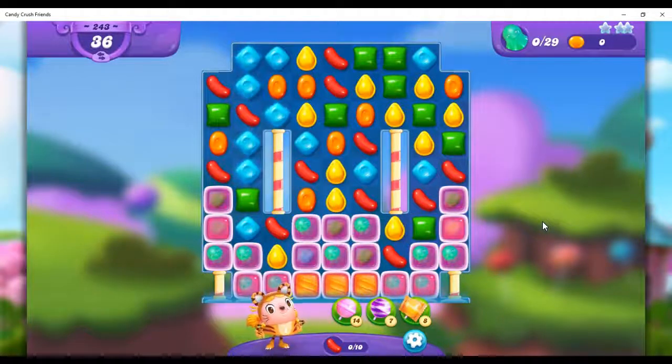Hi friends, this is Susie, your Candy Crush Guru, here to help you solve the puzzle of level 243 in Candy Crush Friends Saga, where we have 36 moves to find and free 29 octopuses.